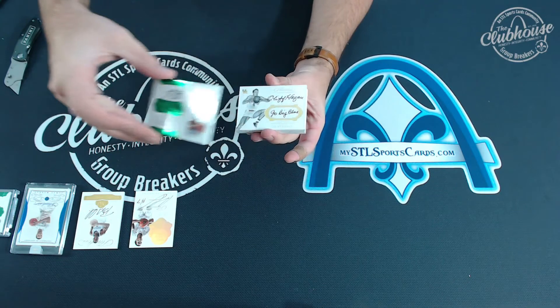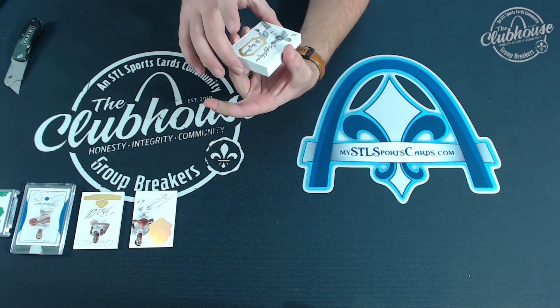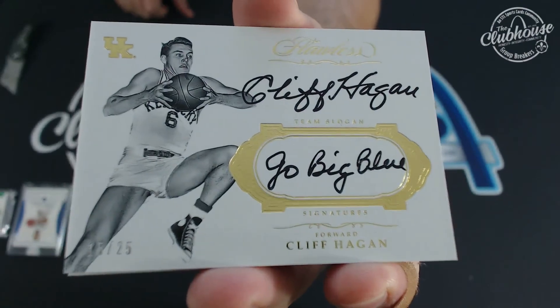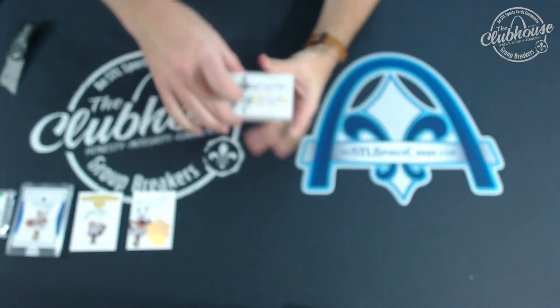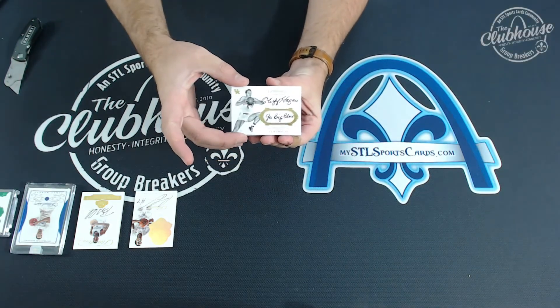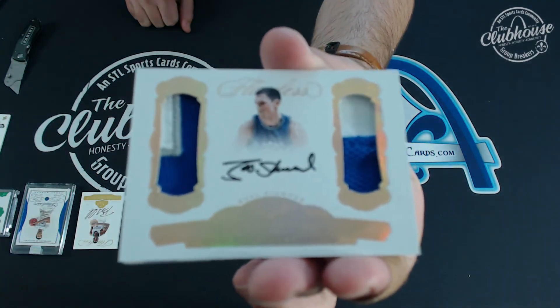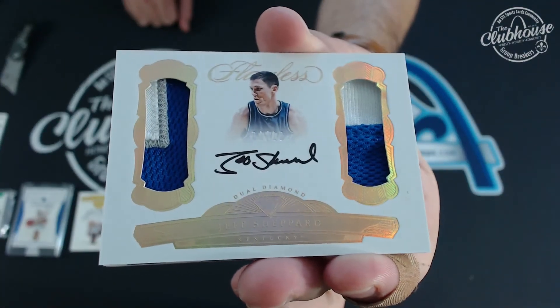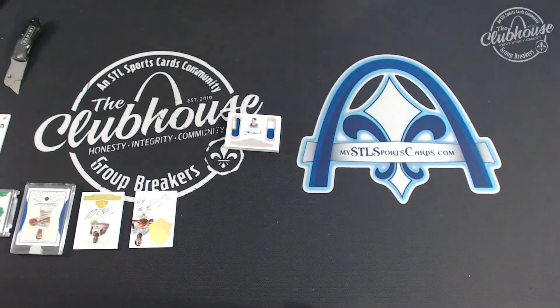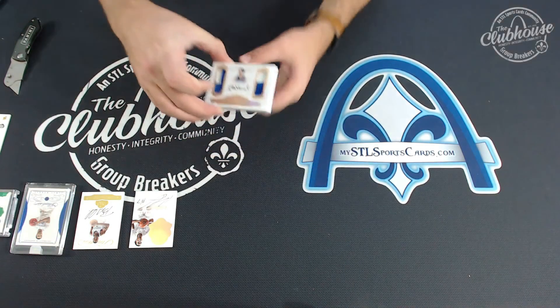I love this set, they look awesome — Cliff Hagan to 25, Go Big Blue inscription. Next, Jeff Shepherd four of ten dual patch auto. Man, Kentucky fans are going to eat this up.